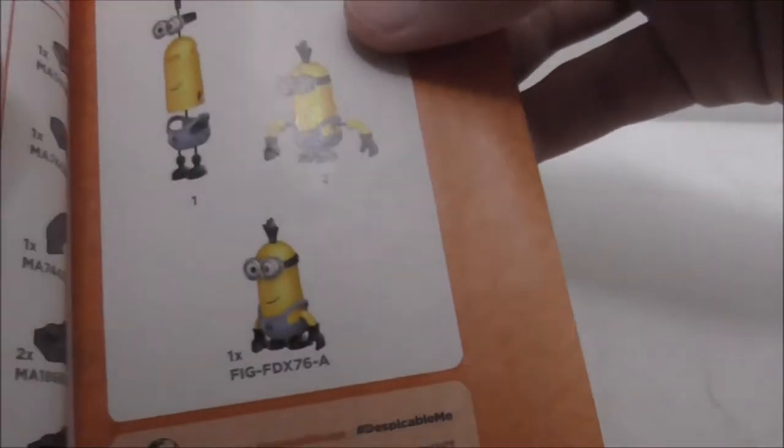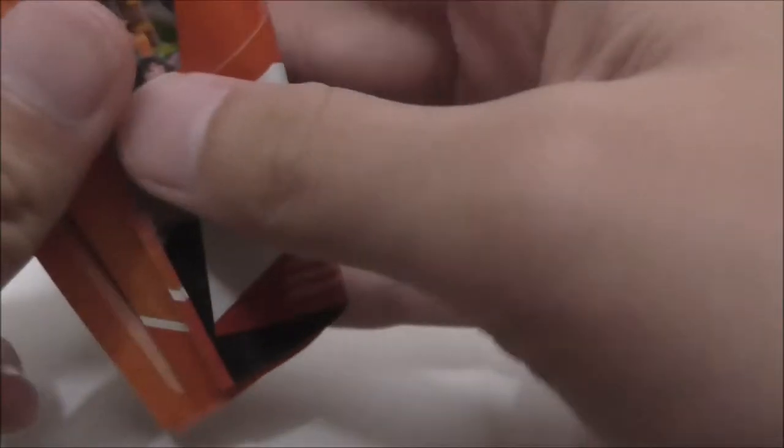That's it for the box. Here is the instruction manual. You can see the full parts list, and it also shows you how to build the figure — though the figure comes already assembled. This is the first page of the build and here is the final page.